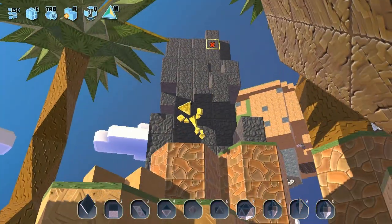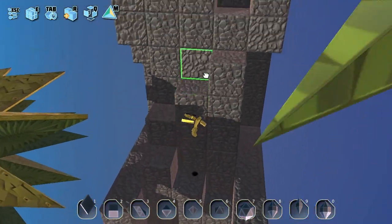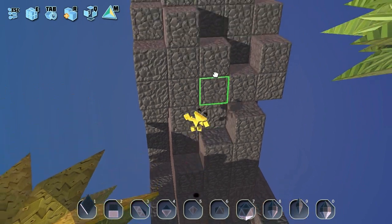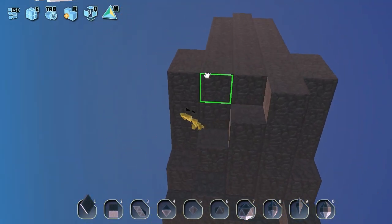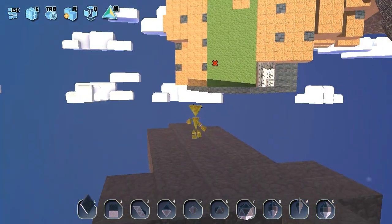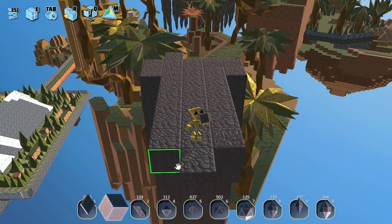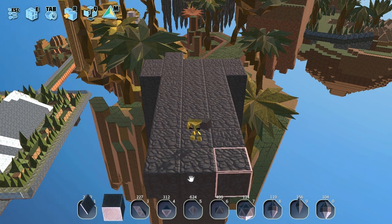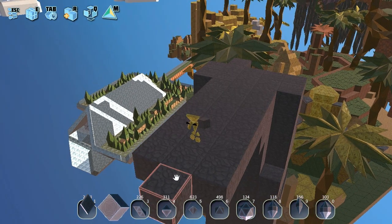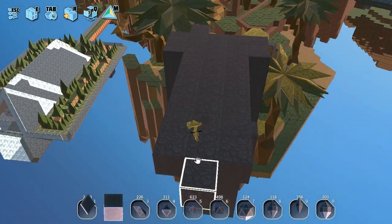So here we are — the area, the thing that I made last episode. Pretty crazy the way it looks. Now let's go straight, let's take some squares, cross our fingers, hope this works. I'll zoom out, look around, just hope that nothing happens.